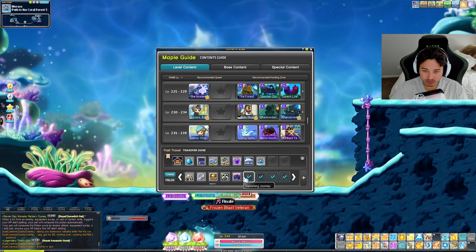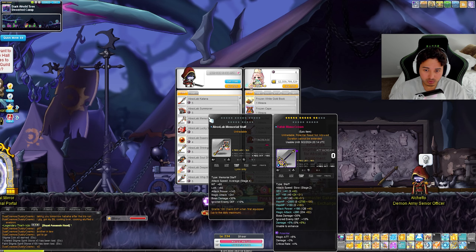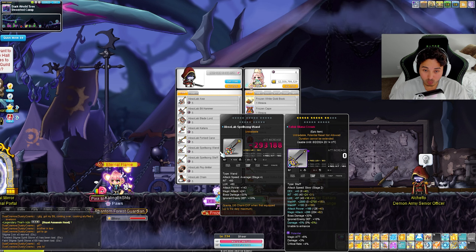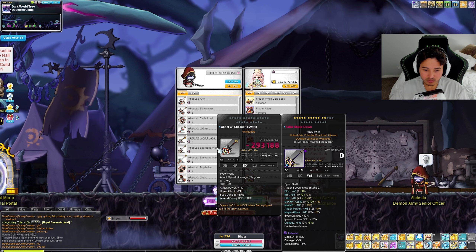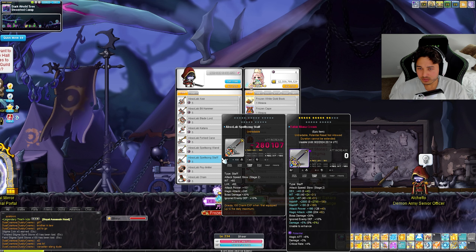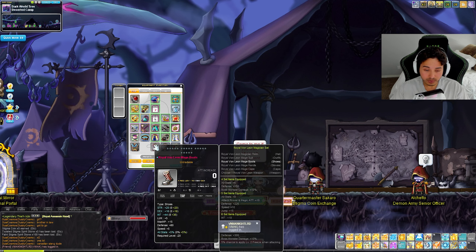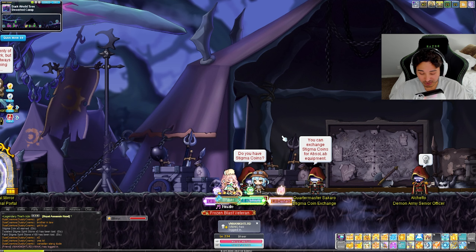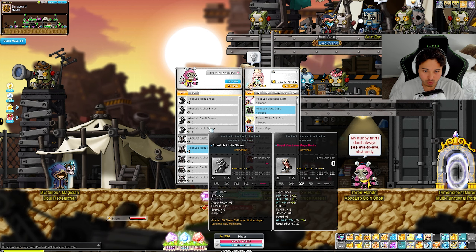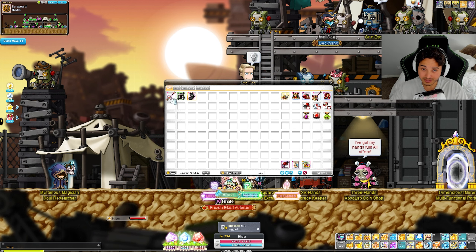First things first, we are going to go to the Deserted Camp - that is where we're going to grab our first weapon. Let's get the Absolab staff. We can go with the wand or the staff, but the staff is always going to be better. So we got the staff, we are missing the cape and the shoes. We still have the Von Leon shoes. Let's make sure we grab the absolute mage cape and the shoes.